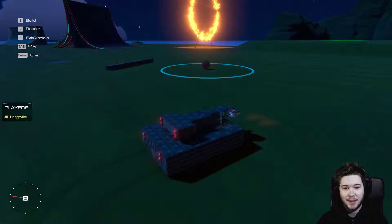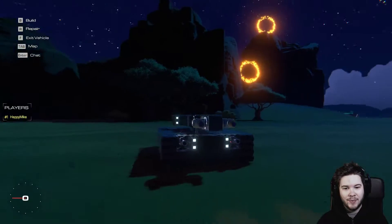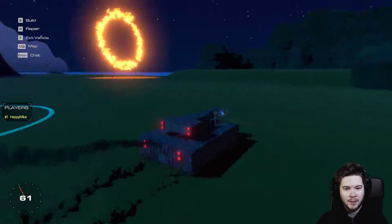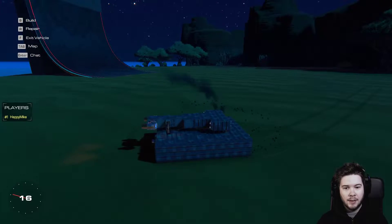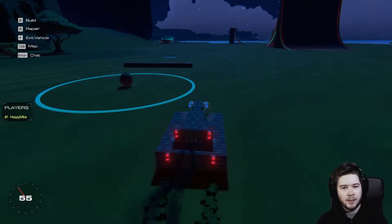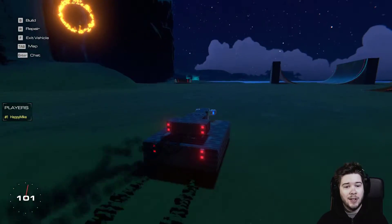I made a thing I thought you guys would enjoy — it's the Tankinator. It can go forward and it can turn pretty quickly if you need to, can turn on a dime. And if you don't have enough speed, you just click a button and you get some more power — turns on two extra engines.